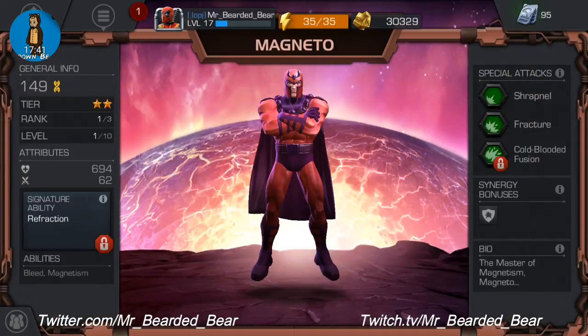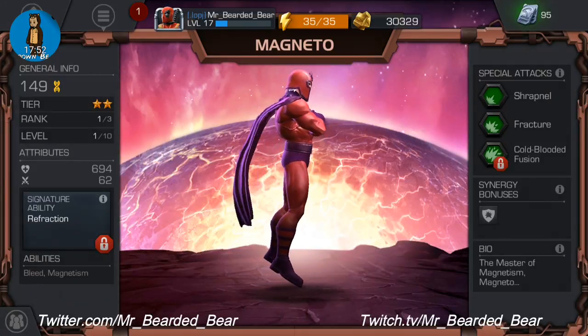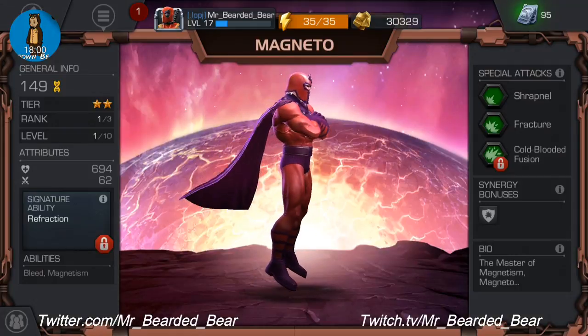Magneto — no work. Signature ability is Refraction: Magneto bends a dense electromagnetic field around his body to create a personal force field. Abilities are Bleed and Magnetism. Special attacks are Shrapnel Fracture and Cold Blood Diffusion. His synergy is Cyclops leadership level one.